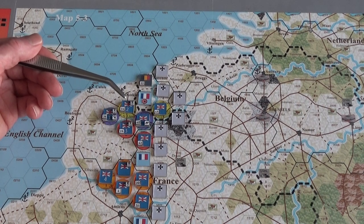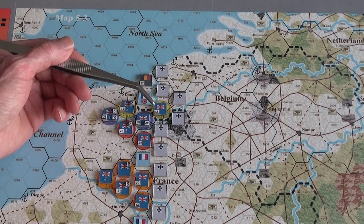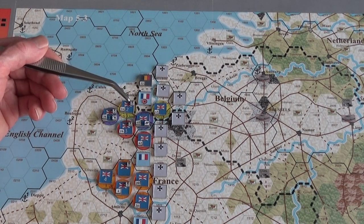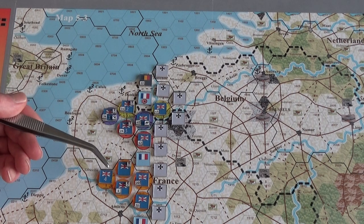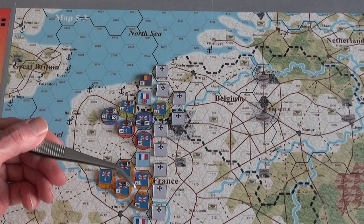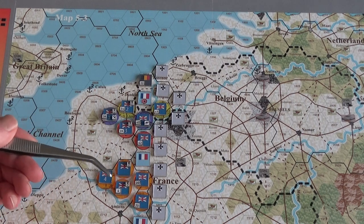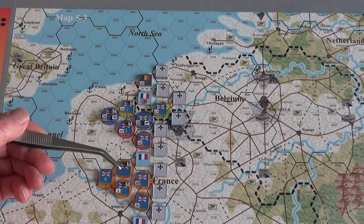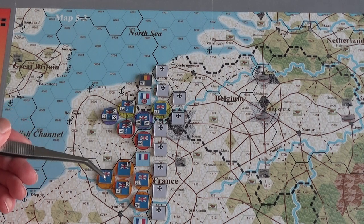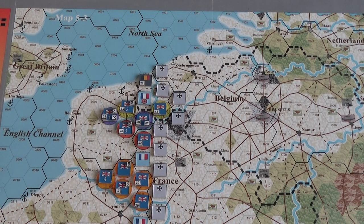Second Army is over here — that's some Canadian cavalry, I believe. Then Fourth Army is way down here, which is more or less just a holding pattern and diversionary thing. I've got 20 strength points here and 20 strength points there. I think these are Indian cavalry — I'm pretty sure they are.